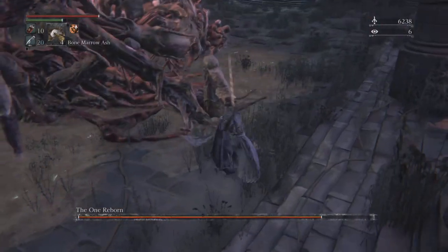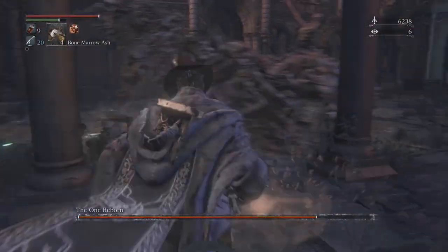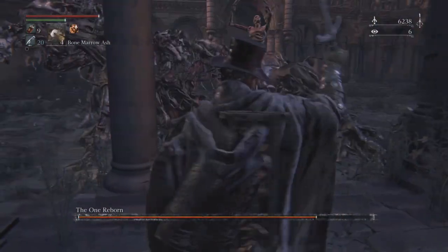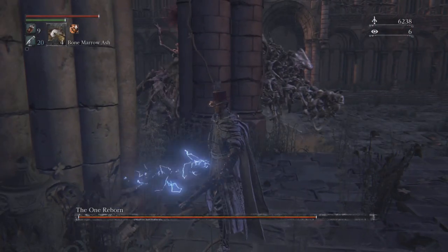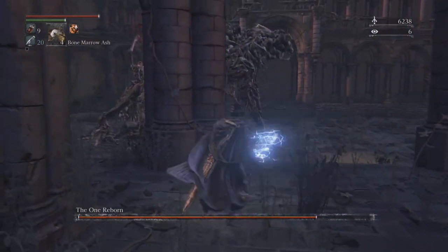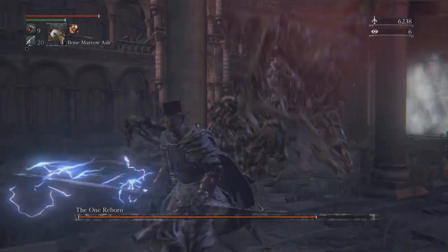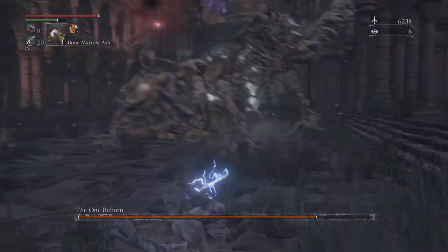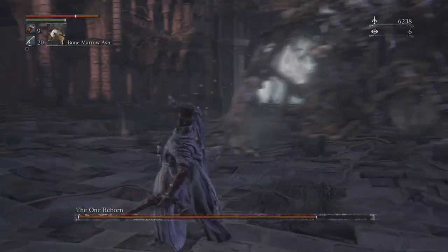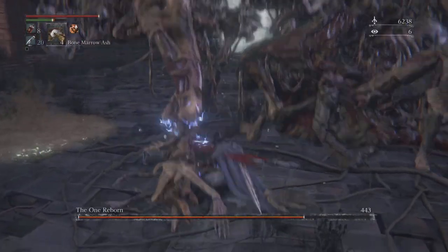When he does that, you want to stay away from him. When he does that explosion attack, you'll hear it coming — you'll want to avoid that. You can always hide behind these pillars very effectively, as you can see. He'll sometimes do an attack where he just summons a bunch of corpses — you can avoid it for the most part. This fight is more annoying than it is difficult.